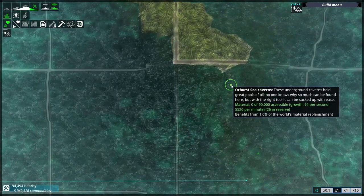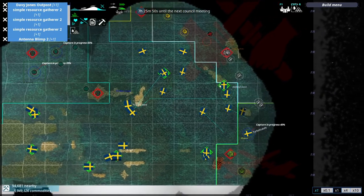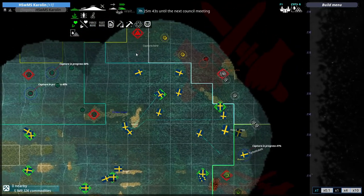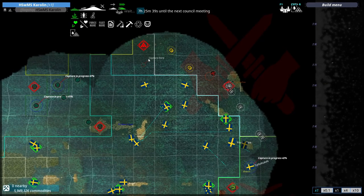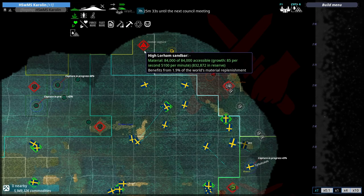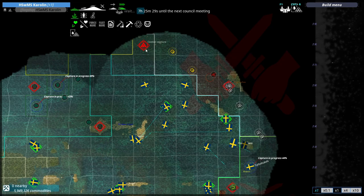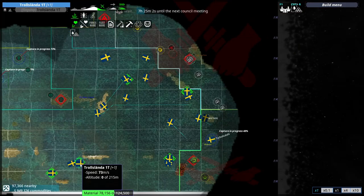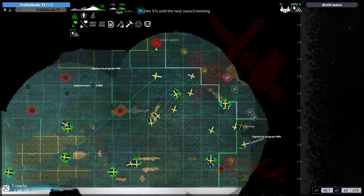How's the Fulgirite doing? Fulgirite has harvested almost 100,000 already. We've captured the Ohurst Sea Cavern's zone — we have basically got all of the territory alongside the White Flayer border. I'm surprised that the High Lorhem Sandbar is still neutral, and it's making me more and more tempted to go for it, but it's got 832,000 material in reserve. We will capture the High Lorhem Sandbar — do not worry about it.